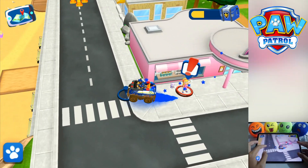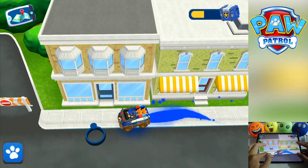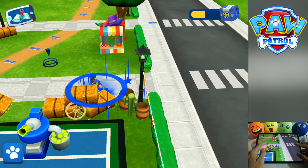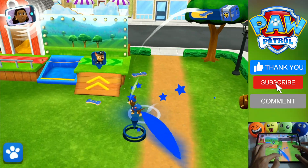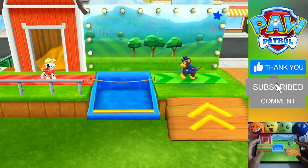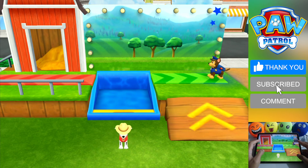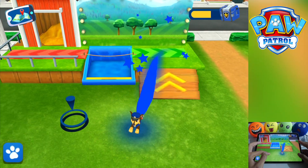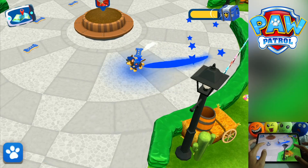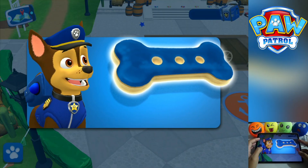A broken lamppost! Do you see it? Mayor Goodway is calling! Tap as fast as you can! Dump the other pup in the water to win! Three, two, one, go! Finish! You got it! It's a super treat! Tap it to eat it!